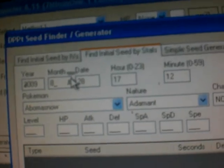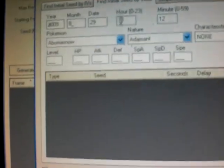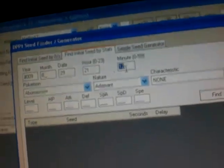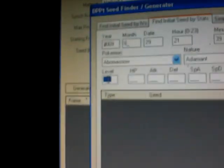Input the month, day, hour, and minute. In my case, that's August 29th, so 8/29. The hour is 9, which is 21 in 24-hour time. And it was minute 39 when I saved and hit Continue, so 39. Now that you have that in, put level 52 in, because you know it's going to be level 52.